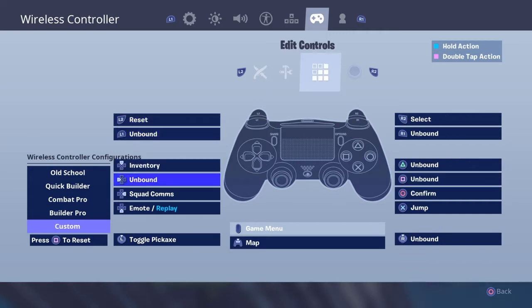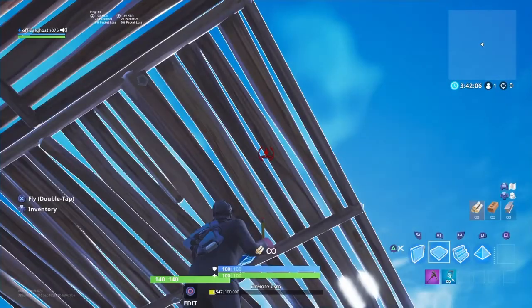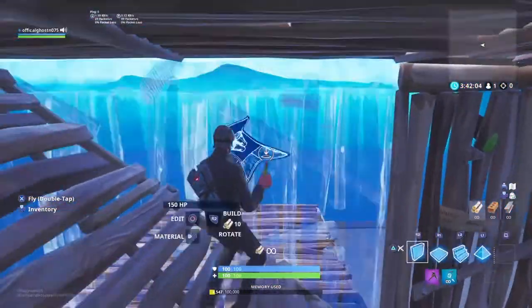For my editing: L2 to reset, R2 to select, and circle to confirm. My deadzone is 0.12 and 0.5 — I don't know why, but I just started playing better with this. So now it's time to practice.